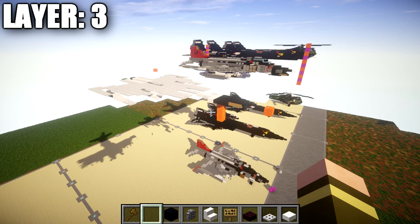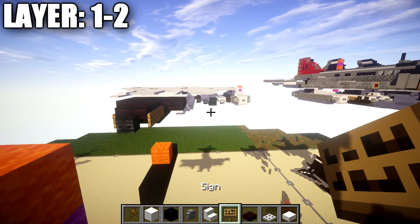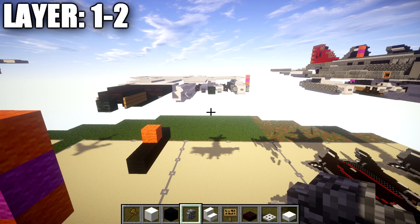Moving into our next set of layers, we have layers one through two. These layers are going to cover placing the hardpoints such as the missiles and drop tanks onto the aircraft. If you want to do your own hardpoints and missile loadouts, you can skip this layer altogether and just pick up on layer four.